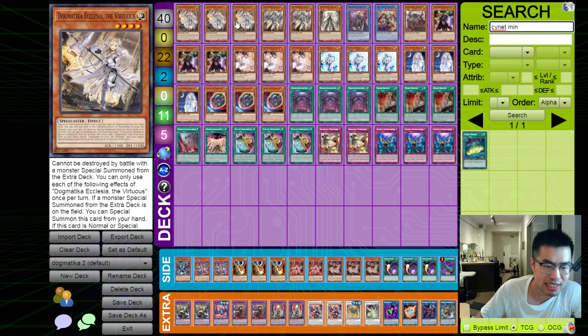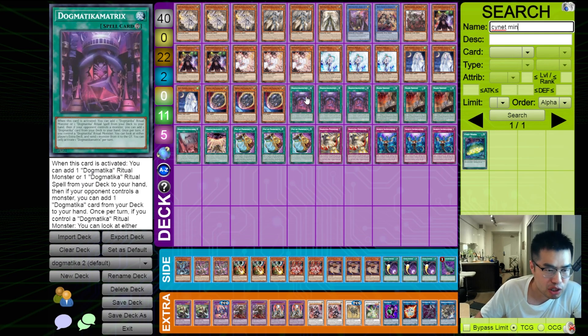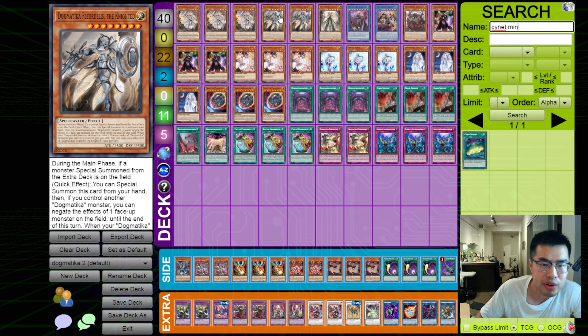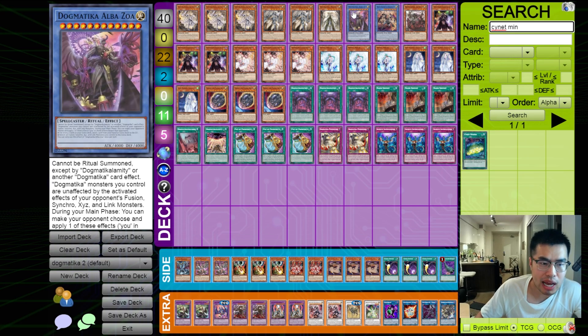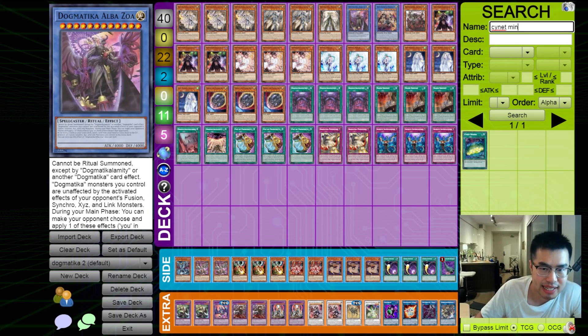We're maxing out on Dogmatica Ecclesia — she searches everything, including Dogmatica Matrix, and vice versa, Dogmatica Matrix can search Ecclesia as well. It's really nice that she can summon herself out. And then Dogmatica Fleur de Lis is just for non-targeting effect negation, as well as boosting all of her Dogmaticas by 500 when she attacks. It's really nice with Alba Zoa, which has 4k attack — so with Dogmatica Ecclesia, Fleur de Lis, and Zoa, that is well over 10k attack.